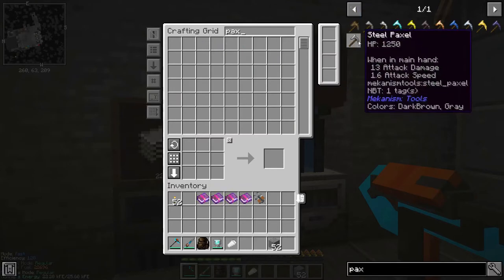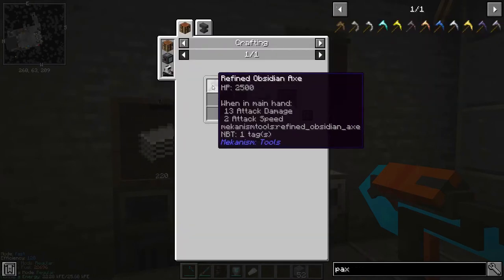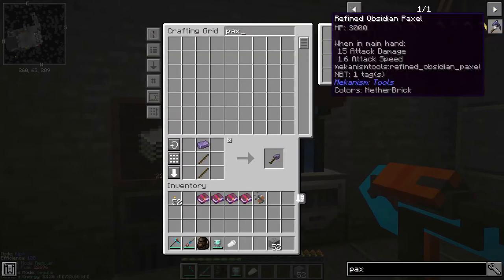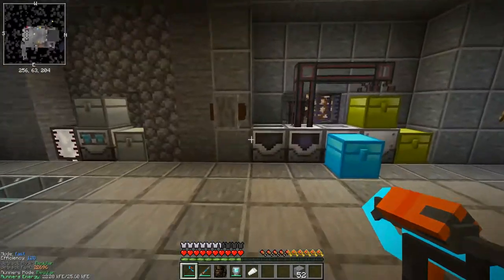What should we go for - steel, or is obsidian the best? I don't actually know, but let's go refined obsidian, let's be fancy about it. So first, axe, pickaxe, and a shovel, and that should let us craft the paxel - there we go.